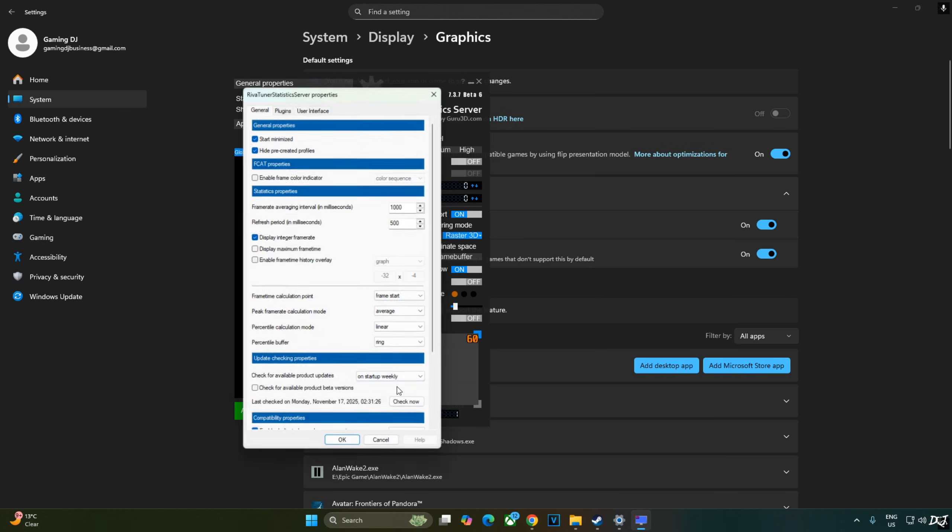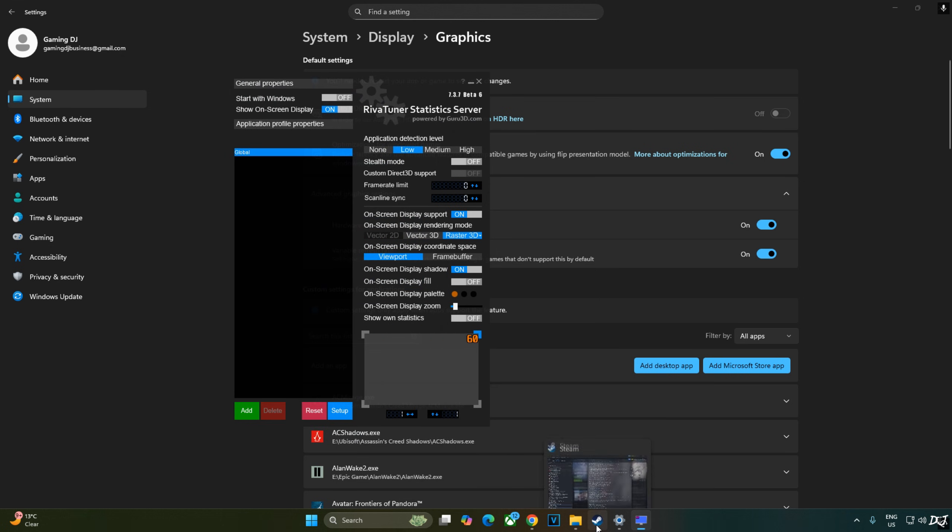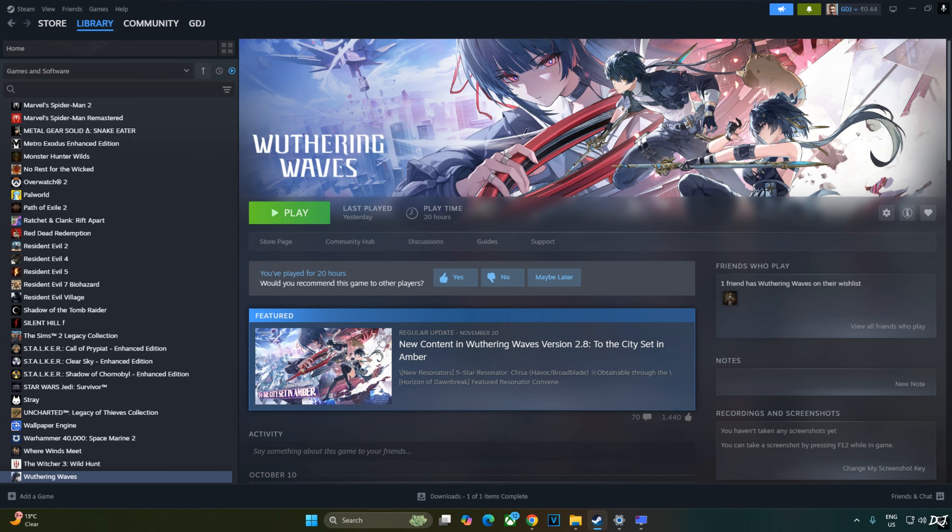We'll be using RTSS and Afterburner to show the performance stats. Open RTSS, click Setup, scroll to the end, and make sure Enable Frame Rate Limiter and Inject NVIDIA Reflex Latency Marker settings are disabled. Just enable the Use Microsoft D3D API Hooking setting — this way RTSS should not conflict with OptiScaler mod.